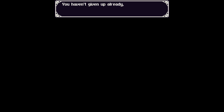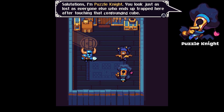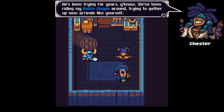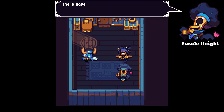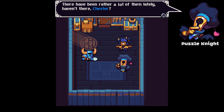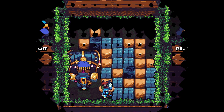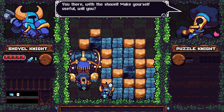A character says: 'Hey blue guy, you haven't given up already have you? Oh good, you're still with us - we pulled you away from all the monsters just in time. Salutations, I'm Puzzle Knight. You look just as lost as everyone else who ends up trapped here after touching that confounded cube. This is the pocket dungeon - a perfect snare even for a puzzle prodigy such as myself. Completely unsolvable.' He's been trying for years. There's a blockade - we won't be going anywhere until that's cleared out. You there with the shovel, make yourself useful!